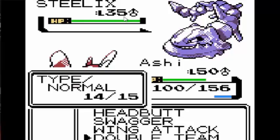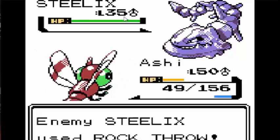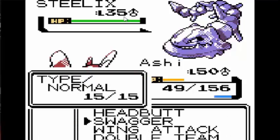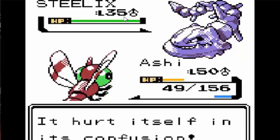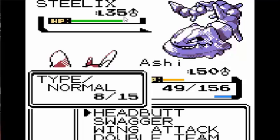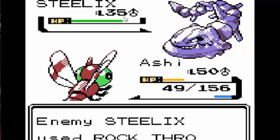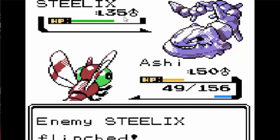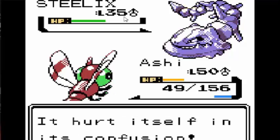Then I had to spam Double Team on the Steelix because Steelix could do a lot of damage to me with Rock Throw. So I had to use Swagger and Headbutt to actually take it down, because I can't learn any Ground or Fire-type moves, which was really annoying. He did eventually start missing and it took a while, but he eventually went down to confusion hitting himself and a Headbutt. It took over 200 tries before I actually had a good run.